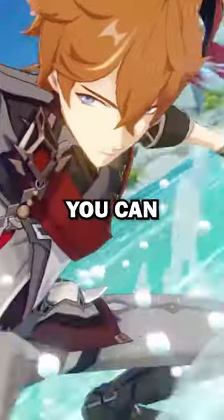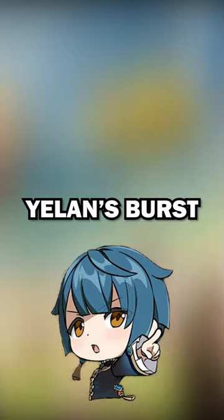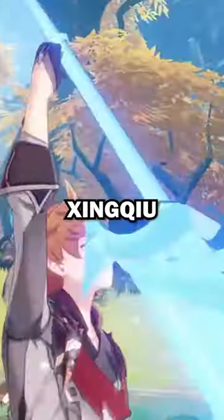If you don't have Zhongli, you can just use other characters' bursts. Perfect examples are Yilan or Xingqiu. Yilan's burst has a cooldown of 15 seconds, so you use her burst and swap to Child, use his skill until Yilan's burst is up. And again, same thing with Xingqiu.